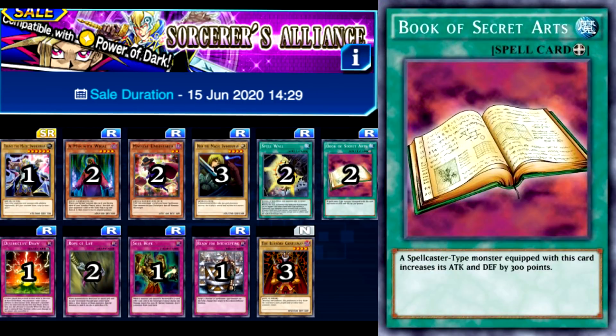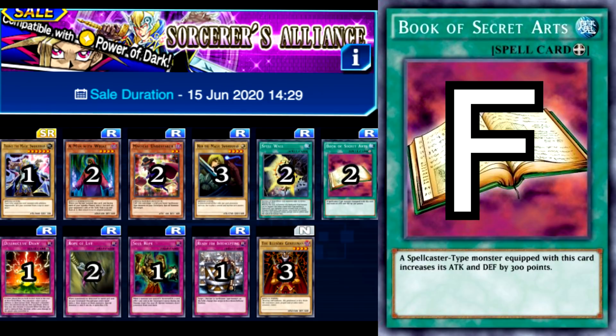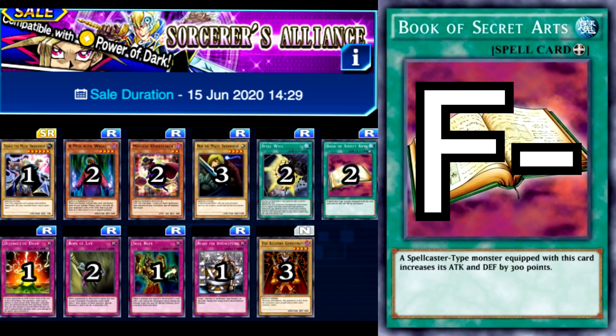Next up is Sorcerer's Alliance. This structure deck is probably the worst one in the game. This is a hard F tier — let's give it an F minus tier. The deck itself contains, in my opinion, zero competitive or fun cards. I can't see a single card in this deck that has ever seen competitive play at all. There are cards in there that I had to read as I've never seen them played anywhere and had no idea what they did. Stay the hell away from this deck. It's just essentially evaporating your gems.